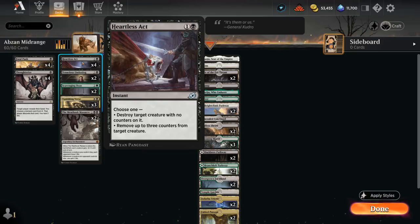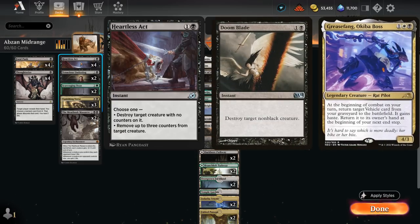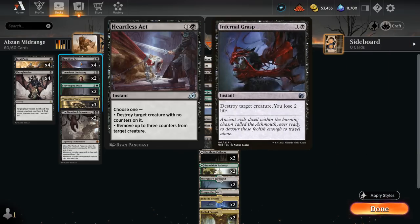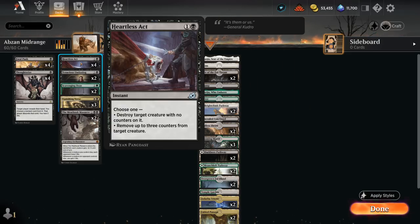Heartless Act does have a few limitations — there are decks that can put +1/+1 counters on their creatures, like the Azorius Humans deck, the Angel Company deck, and even the new Boros Heroic deck. But I still prefer it over other 2-mana options like Doom Blade, which doesn't get rid of Grease Fang, Infernal Grasp that costs life against aggressive decks, and Power Word Kill that doesn't work against the Angels deck. So I'm happy with Heartless Act.